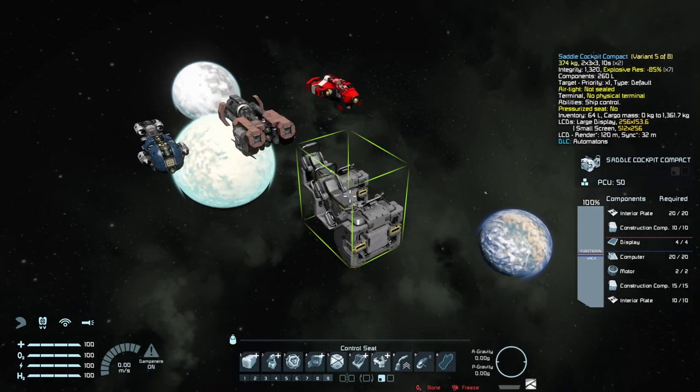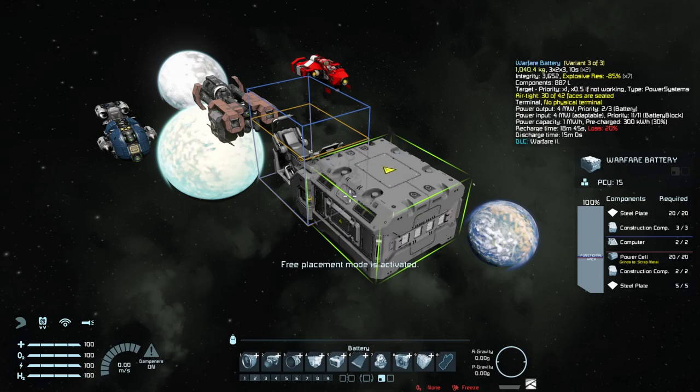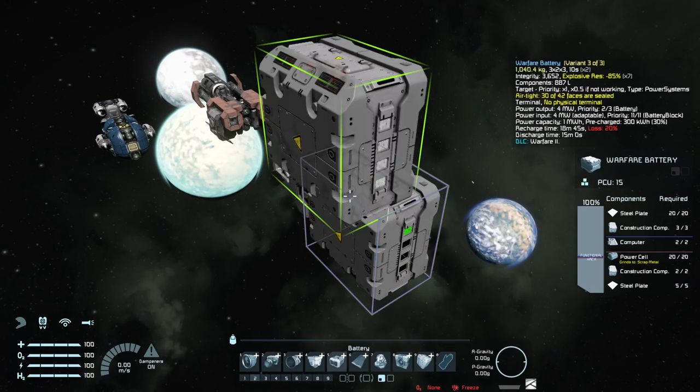I'm going to use the two-wide cockpit. I wanted to make it really small, and I can just place this battery in front of it here. It's going to fit really well because it's also two-wide.